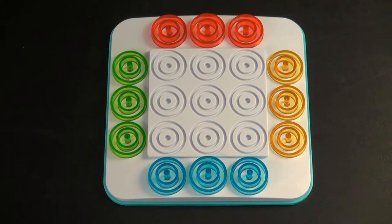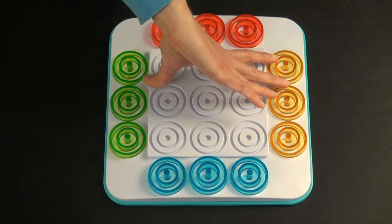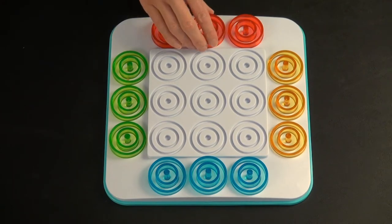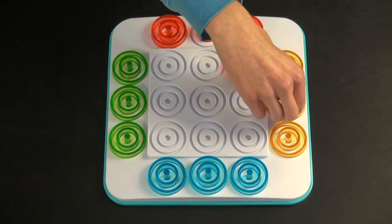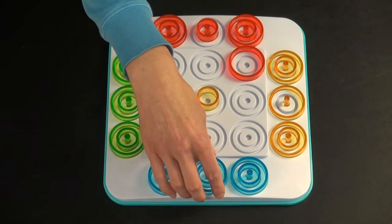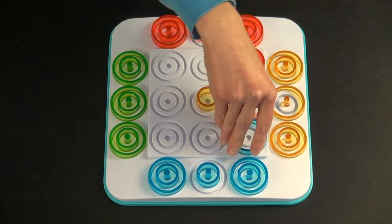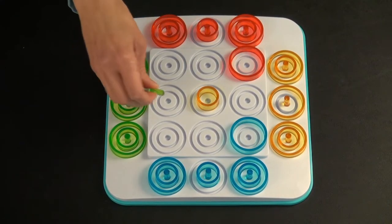Here is the game setup. If you're playing a two-player game, each player would select two colors that are opposite each other on the board. You can win with either of your colors. The youngest player would go first — we'll say that's red — and you take turns placing pieces, one per turn, into the playing area alternating between your two colors. The first to get an O-Trio would be the winner.